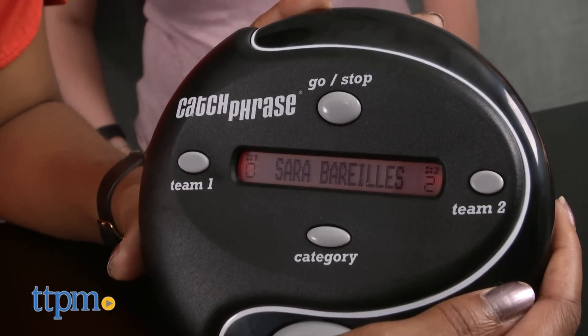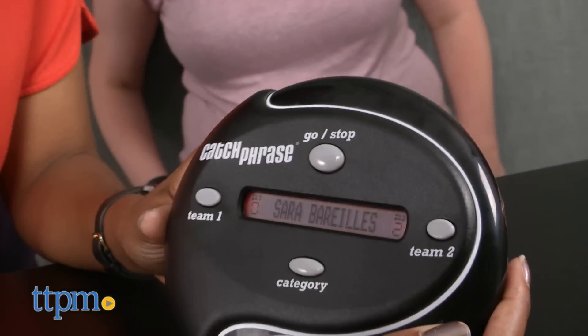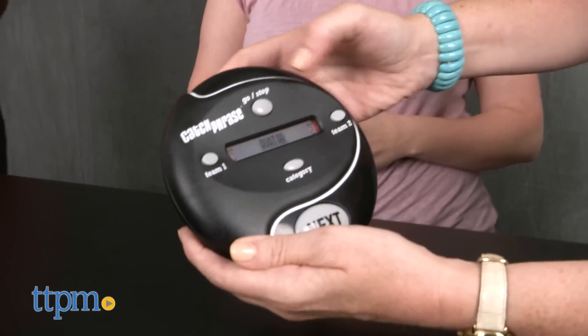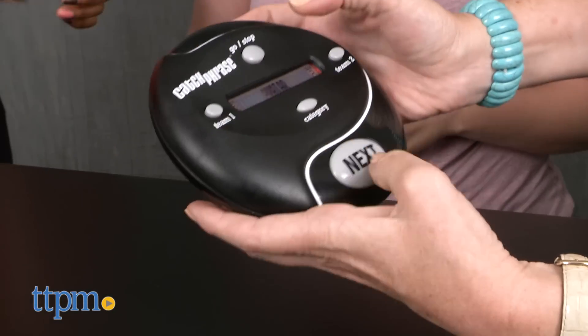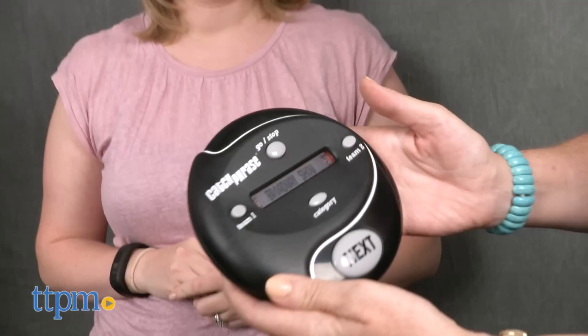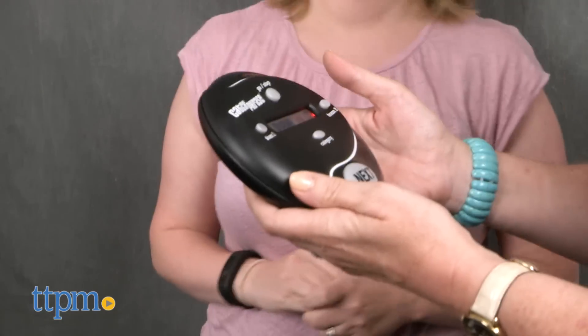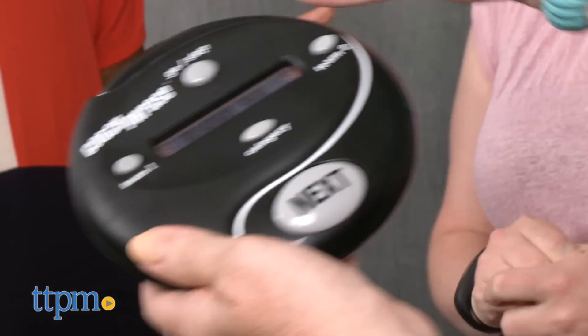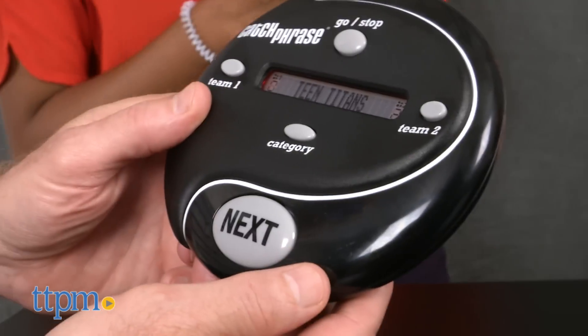Add points to the unit by pressing the team one or team two buttons. This game requires three AAA batteries, which are not included. The unit will turn off after five minutes of not being used. This is a fast-paced game that requires quick thinking. Players will have a great time acting out clues and guessing as fast as possible. There is also an element of surprise, since teams do not want the buzzer to go off while the unit is in their hands. There are over 5,000 words and phrases, so play on!